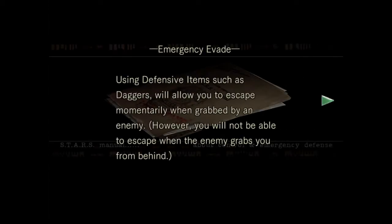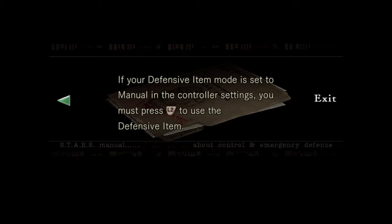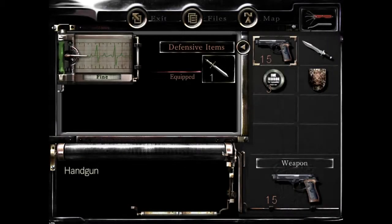Oh, a dagger. What's this for? Using defensive items such as daggers will allow you to escape when grabbed by an enemy. However, you will not be able to escape when the enemy grabs you from behind. To equip a defensive item, go to the status screen and L2 to use. Oh, it's immediately equipped. Okay, that's fine.